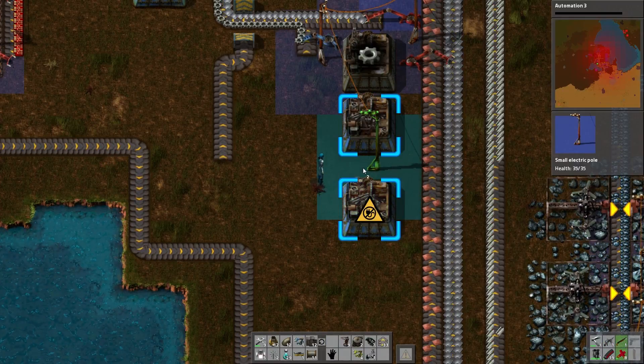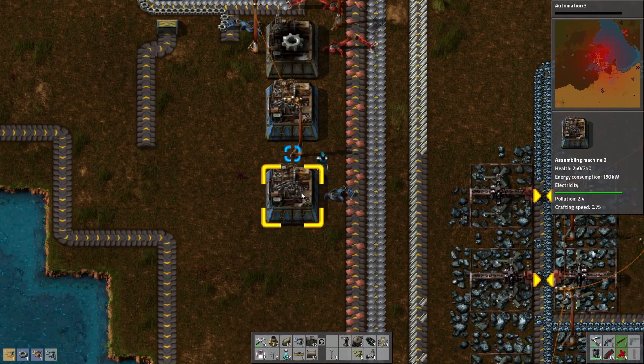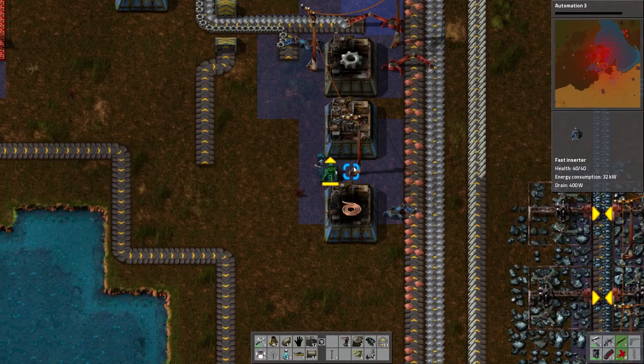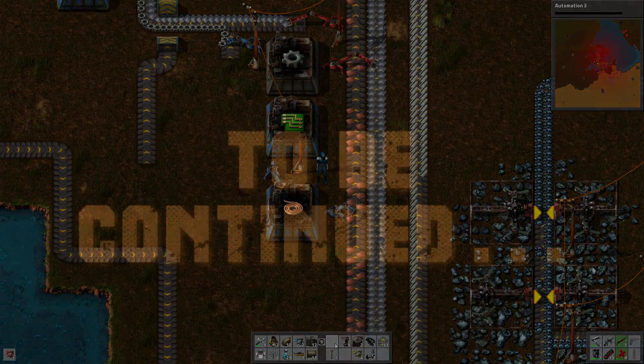Okay, power. That will power everything. Fast inserter - yeah, we need to up fast. Copper. Fast inserter to there - you're gonna make electronic circuits and then you are gonna need long reach. There we go.